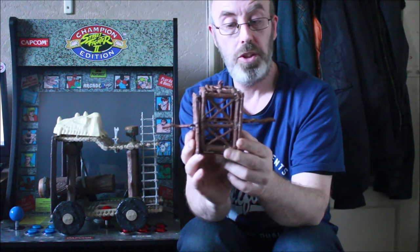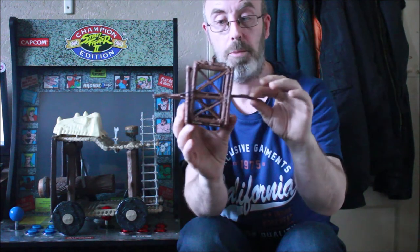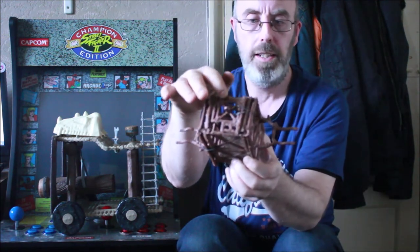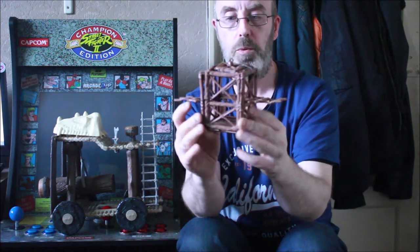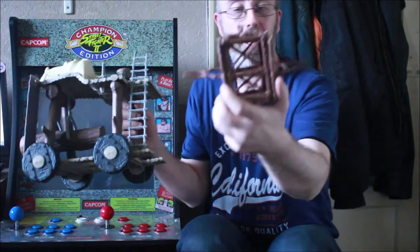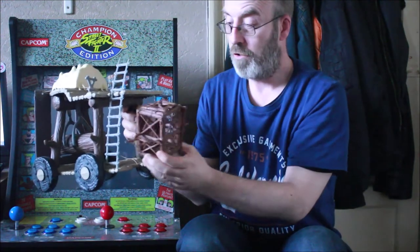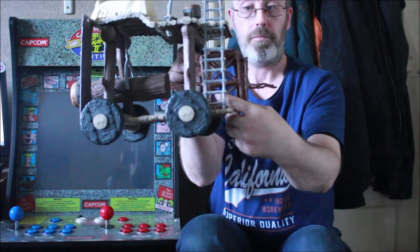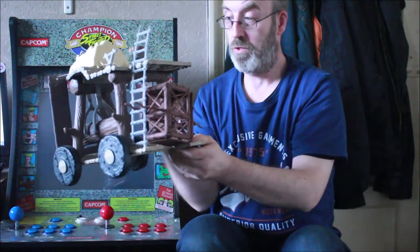If you look at the C3PO seating cage on the vintage Ewok playset village, I've modified that into this cage. These parts here are the sides where they lift C3PO up, and I've cut the top part out and made some doors, so I can put a figure inside there and the other Ewoks can hold them and take the prisoners to the cage. That is basically the Ewok village seating area for C3PO, modified into a cage for my Battle Wagon.